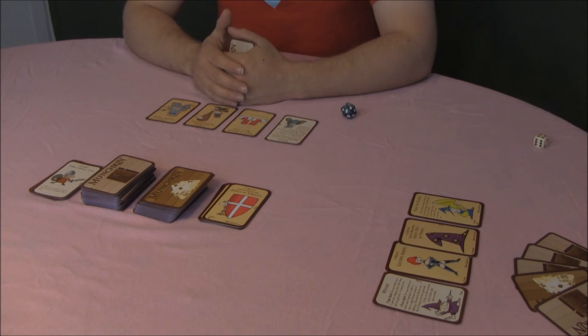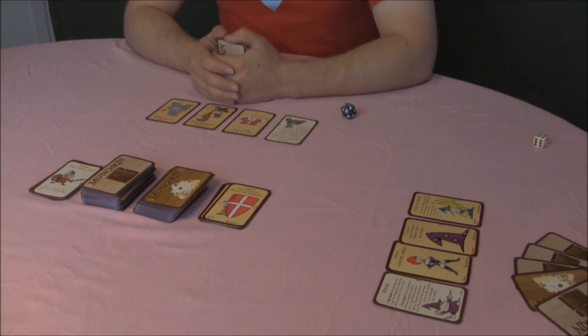Any item card may be played to the table as soon as you get it, or at any time on your own turn other than in combat, unless the card itself says otherwise. Any one-shot items can be played during any combat whether you have them in your hand or on the table. Some one-shot items, such as the wishing ring, may also be used outside of combat.